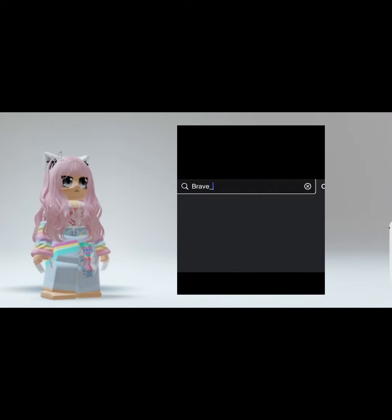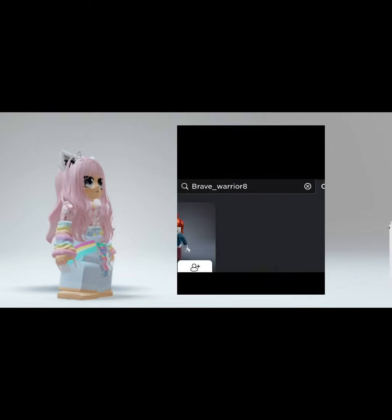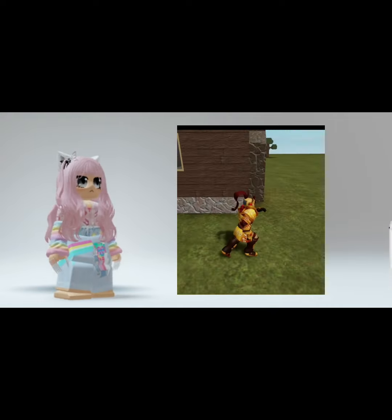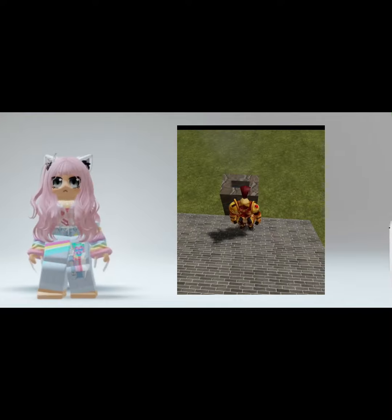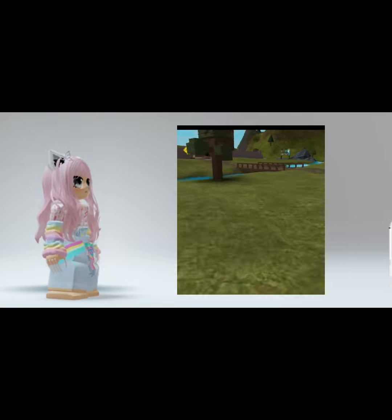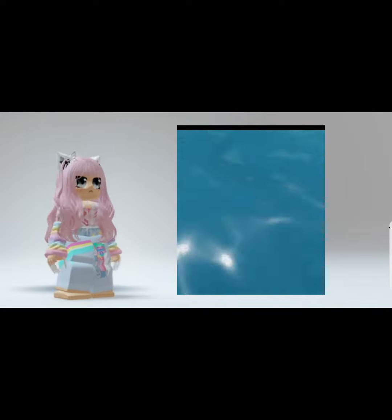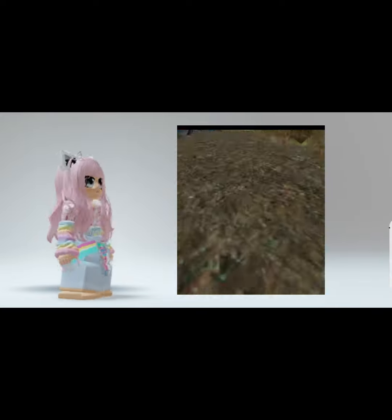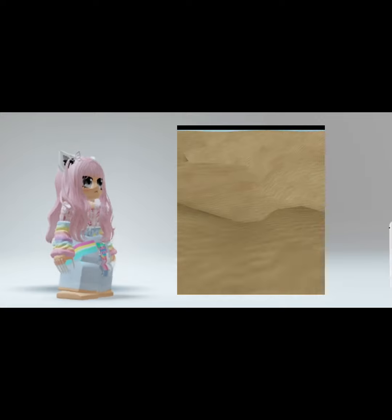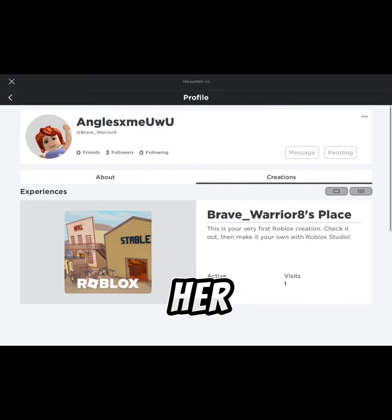You need Robux. Search this girl, follow her, then friend her. Join her game and do these steps carefully. Click here, click here as well, and wait for your Robux. This is easy. This is the girl - let's follow her and join her game.